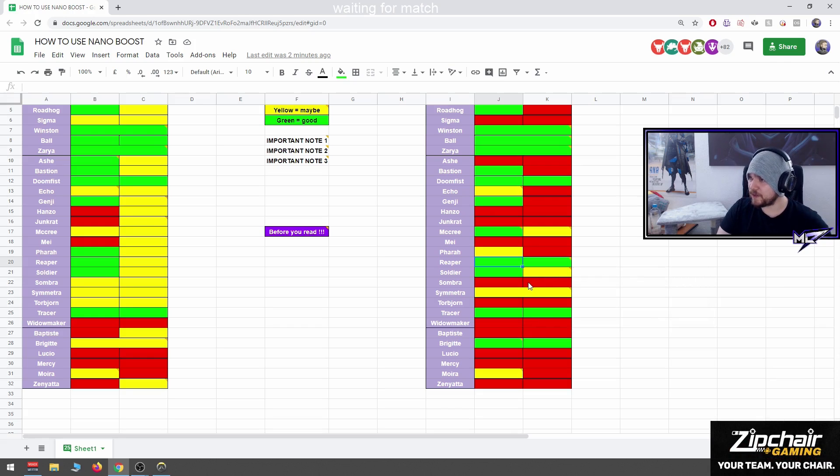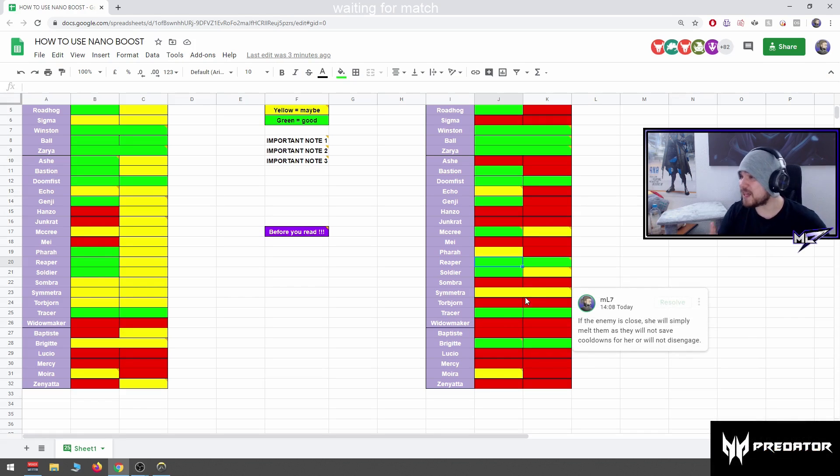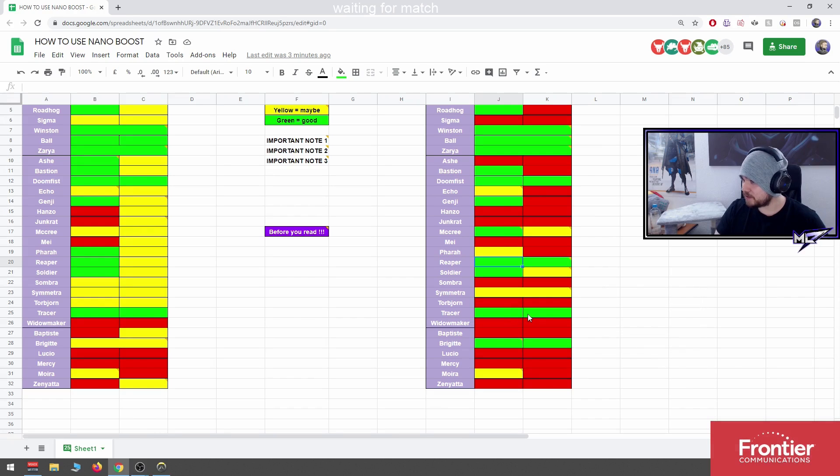Sombra: I don't think it's good to nano her — I don't think in gold players are going to understand how to play with Sombra if she gets nano'd. Symmetra is a really good nano target in low SR — she's just going to walk into them and you're not going to be able to focus her down.